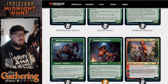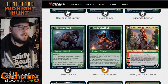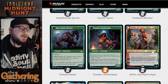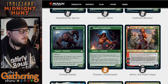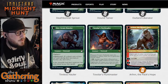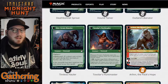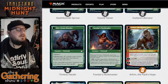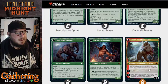Our first multicolored dual-faced card is Arlen the Pack's Hope, another notorious planeswalker from the Innistrad realm. For two, a red, and a green, you get a four-loyalty planeswalker with Daybound. Her day side plus one: until your next turn, you may cast creature spells as though they had Flash, and each creature you control enters the battlefield with an additional 1/1 counter. For minus three loyalty, create two green wolf tokens. At night, Arlen becomes Arlen the Moon's Fury — a four-loyalty planeswalker with Nightbound. Plus two: add a red and a green mana. For zero, until end of turn, Arlen Moon's Fury becomes a 5/5 Werewolf with Trample, Indestructible, and Haste. There aren't many planeswalkers you can attack with — this is one of them on the Nightbound side.